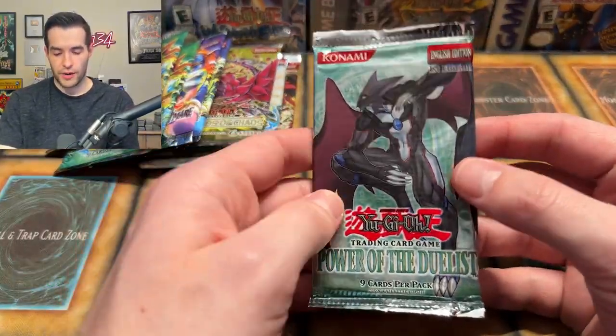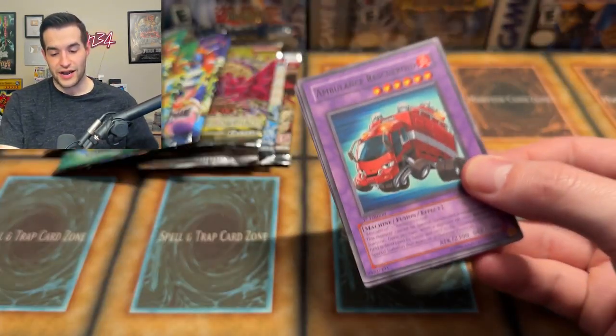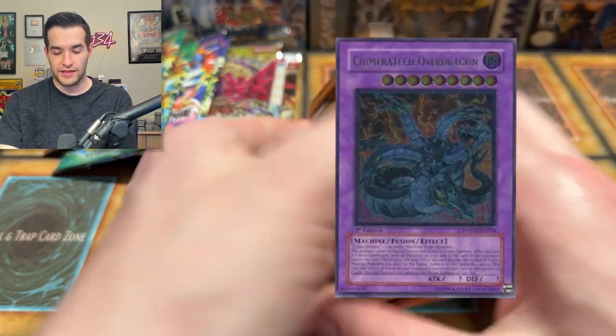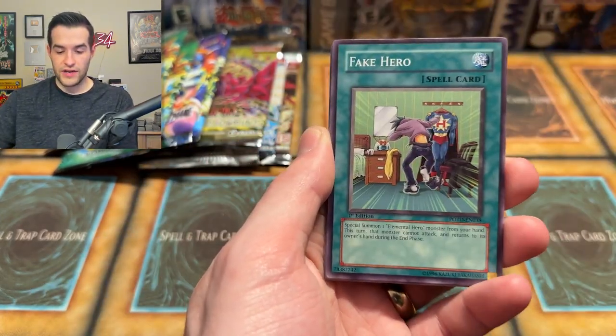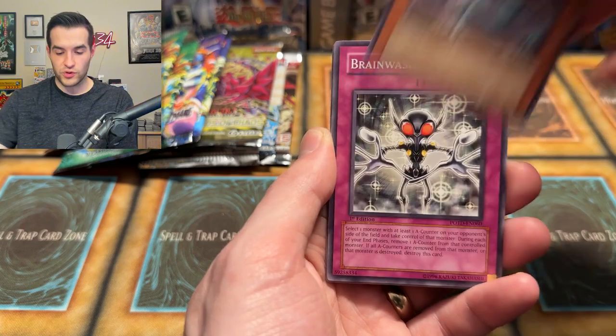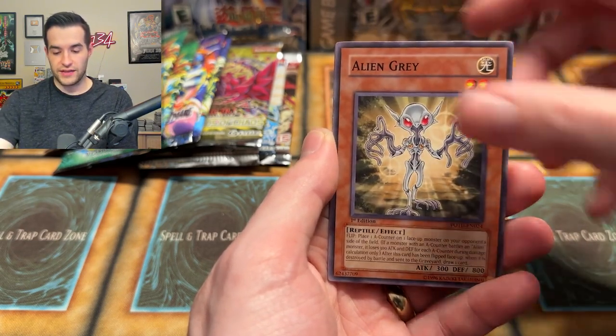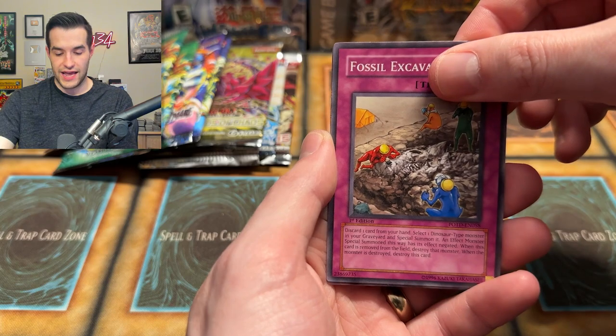Nick Cage, send us some luck! Power of the Duelist First Ed — we already got an Ultimate Rare out of the Unlimited pack, so let's see if we can do it from the First Ed pack as well. Chimeratech Over Dragon — I smell you coming! Crop Circles — it's been a long video, I hope you've enjoyed it. We're getting down towards the end. Contact, Alien Gray, Fossil Excavation, and Spell Calling — none right there, but I have faith the rest will be good.